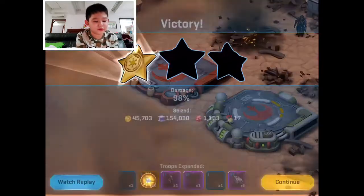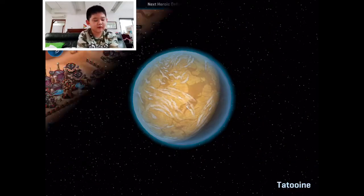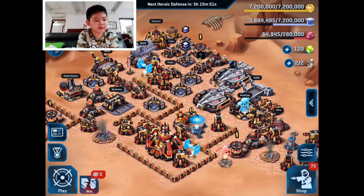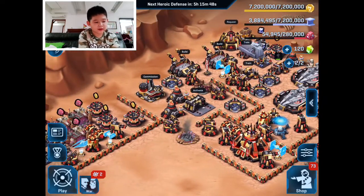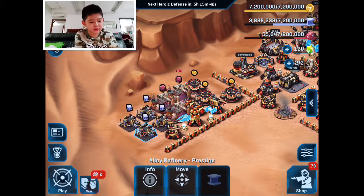I brought a lot of troop transports. Oh no, 98% — that means I probably didn't destroy two buildings. We are off to a pretty good start. We really need alloy though. As you can see we have seven million credits but only three million alloy, and especially the contraband — we're very short on that.